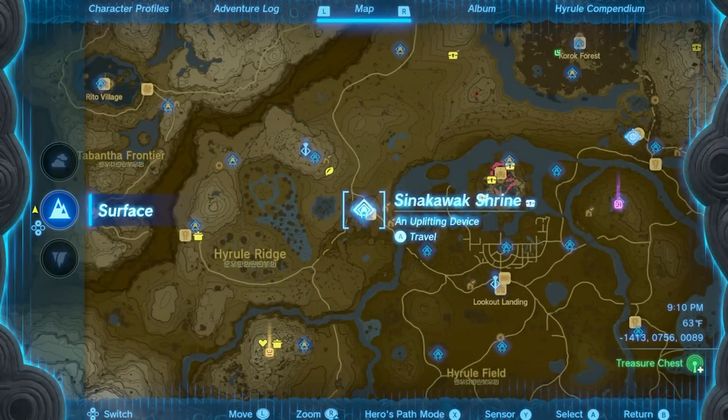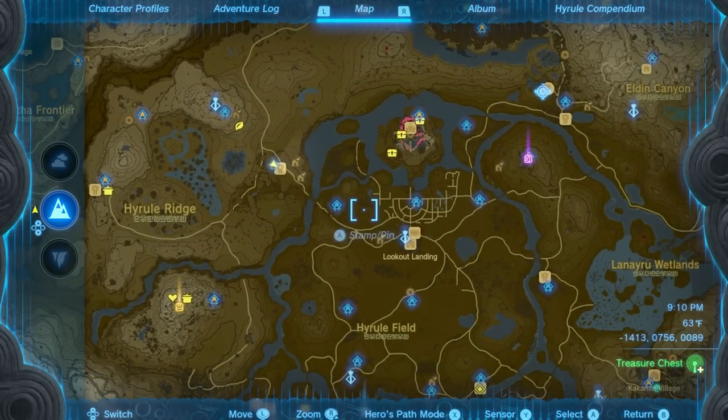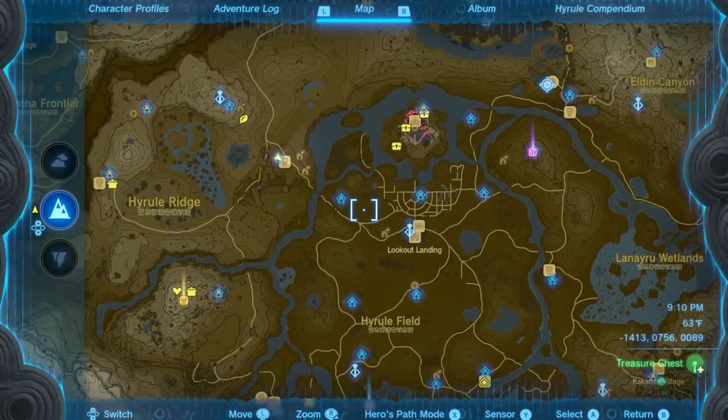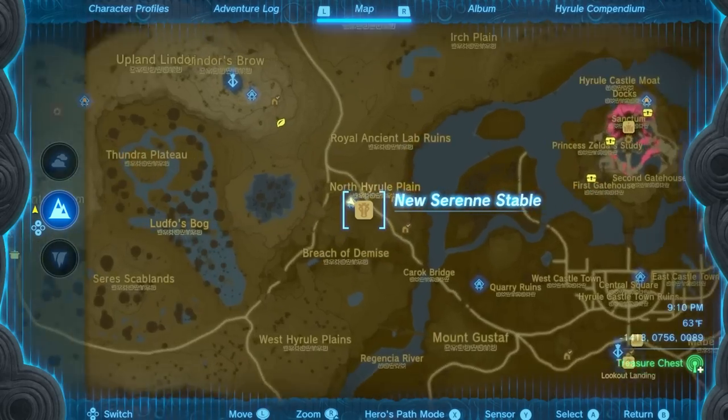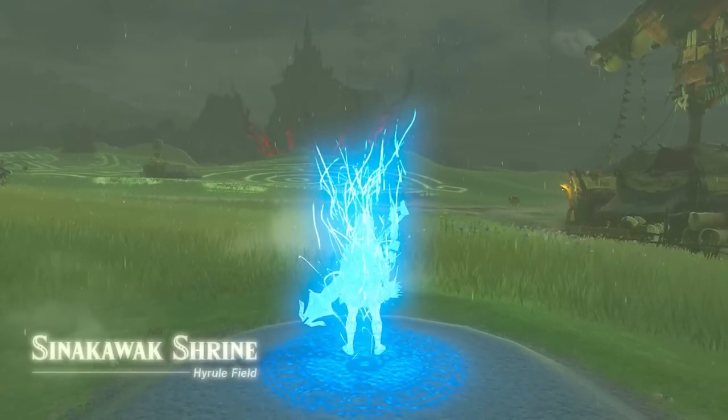We're going to grab the first piece of armor. Head over to New Serene Stable, which is all the way to the west of the Lookout Landing area. Just follow the road up to New Serene Stable — that's where the shrine is. If you have a teleport, just quickly come over here.